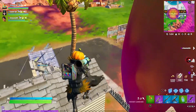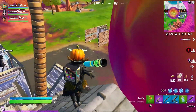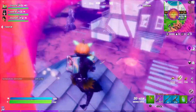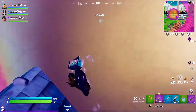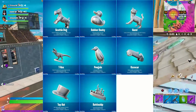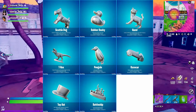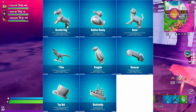So it looks like there could be a possible Fortnite X Monopoly. I really hope they come out with the Monopoly guy type skin, or just a cool skin that has the Monopoly board printed on the clothing or something — I think that would be absolutely awesome. As you can see right here, these are going to be the different back blings you can get: the dog, the duck, the cat, the T-Rex, the penguin, the race car, the top hat, and the battleship.